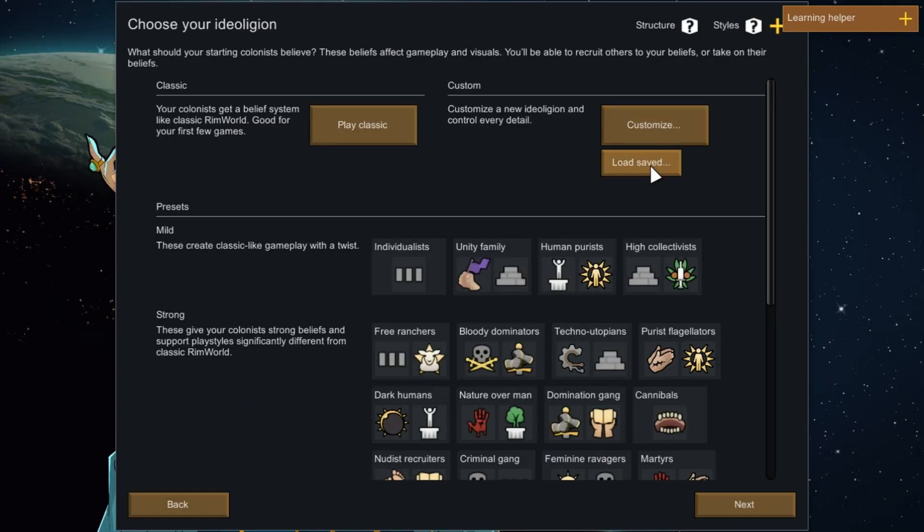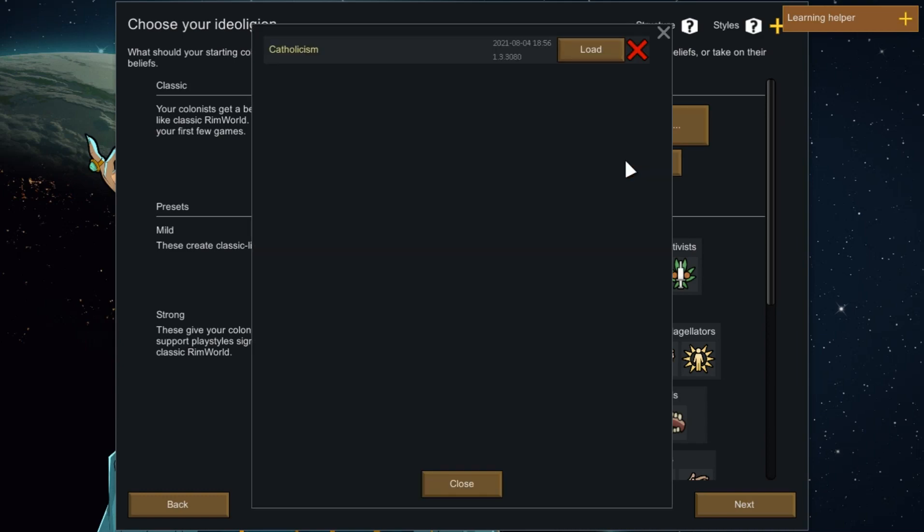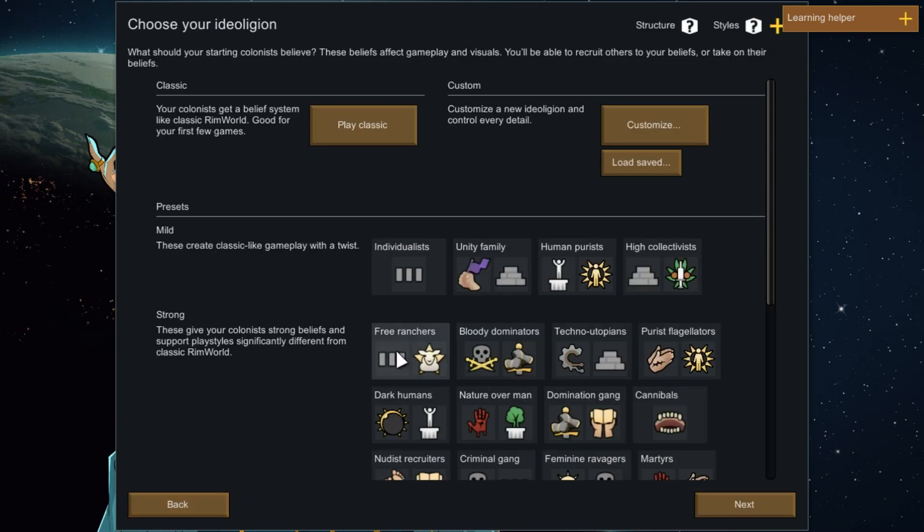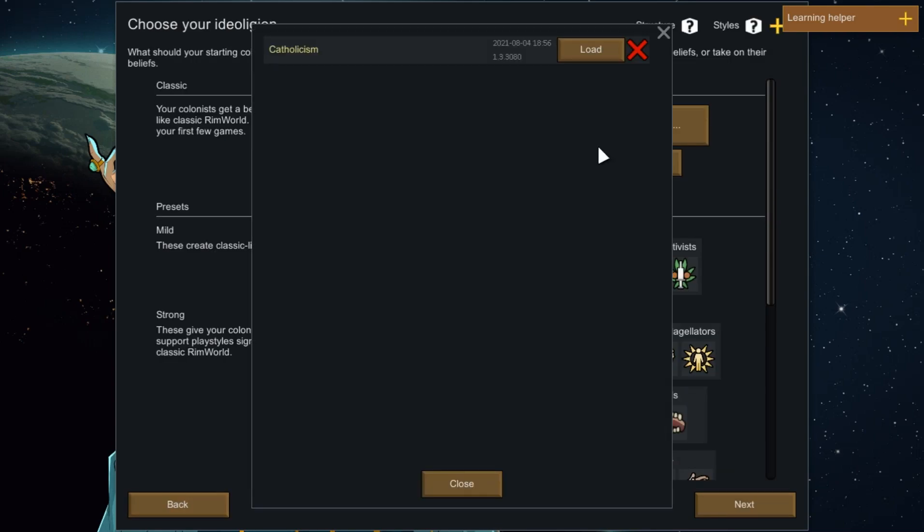We're going to choose our belief system. You can play classic — getting belief systems like classic RimWorld, or just randomized — or pick one of the other existing ones. In our case, we are going to play as Catholics because we are good Christians. So that's loaded in.